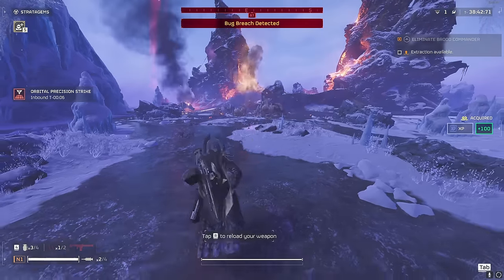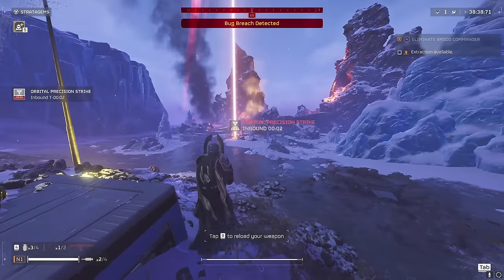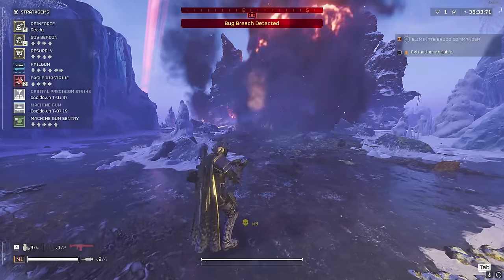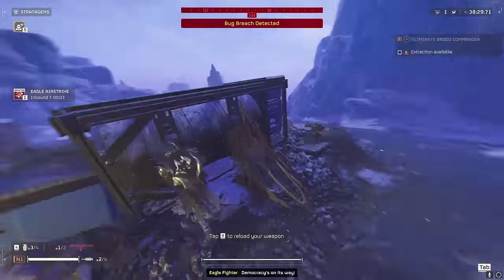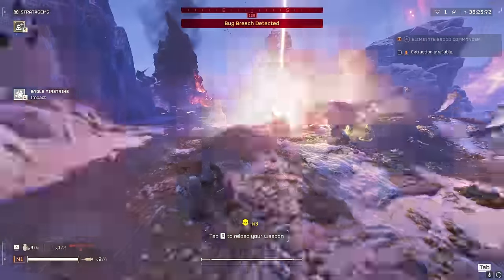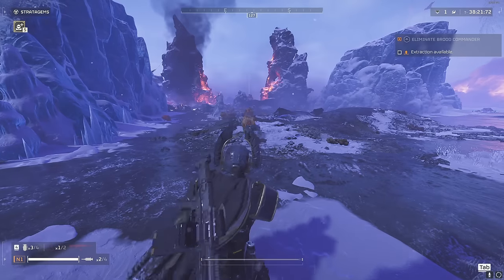We can pull this in — that's the orbital strike. It comes pretty fast and should kill them pretty well. Absolutely destroyed them. Now we can call in the eagle airstrike to show you what that does. We actually have to back up because it comes real fast. Then you can rearm your eagle.